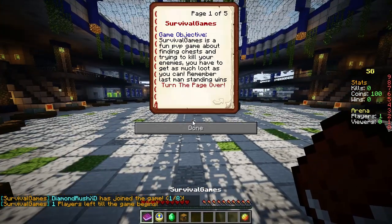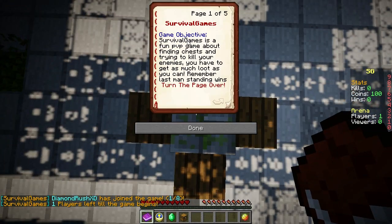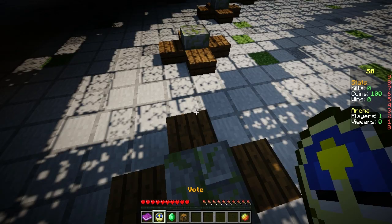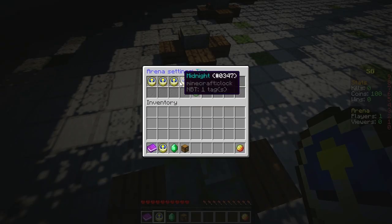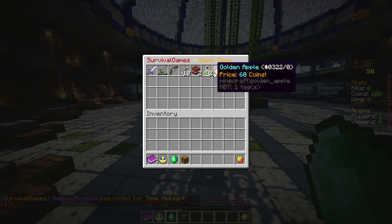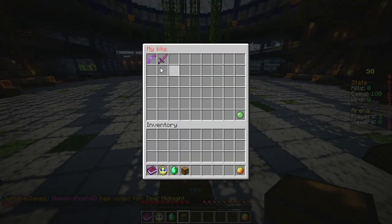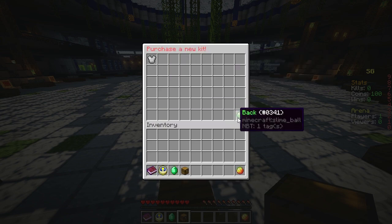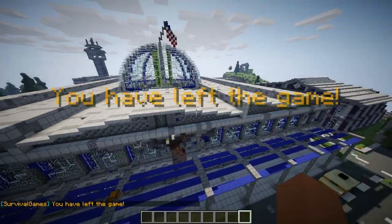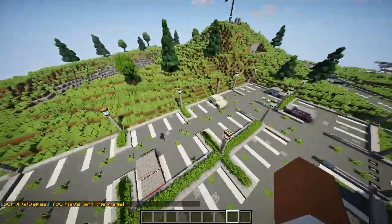And there you go — you have every single item. You have a book at the beginning: the game objective. Survival Game is a fun PvP game about finding chests and trying to kill your enemies. You have to get as much loot as you can, and remember, last man standing wins. This is basically the OG of Fortnite. You also have a vote option, so you can change certain things such as the time — I could vote for midnight if I want to. You have the shop where you can buy certain items before the game starts, and you also have kits including VIP kits. It's super nice. And then you can just leave right here — super clean.